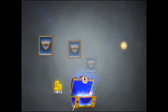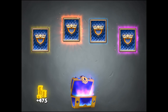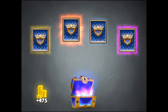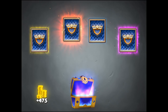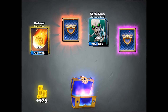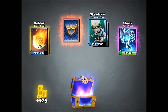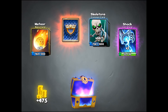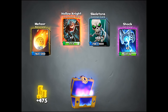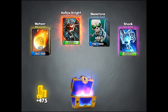Next magical chest — we finally got a legendary! It took around six or seven chests, but we did finally get one. The common is skeletons, the rare is meteor, then we get shock, and finally — hopefully not another storm elemental — something interesting. We got a hollow knight, and we can even upgrade that! So that's pretty awesome.